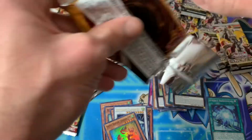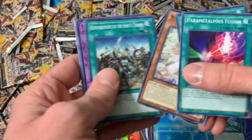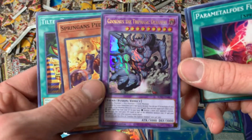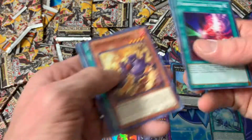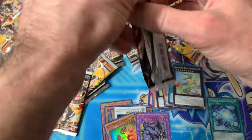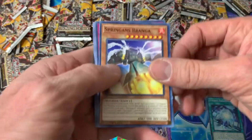It took a long time to get all these out of blisters — I'm gonna have a lot of cleaning to do. This guy is actually pretty good; he's not good right now but I think he's gonna be really good in the future as a Super Poly target, a synchro, a link — probably in the near future that card is gonna be good.